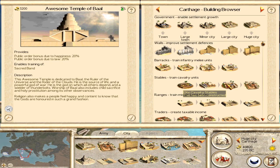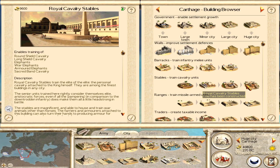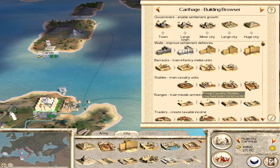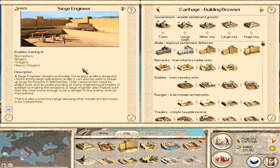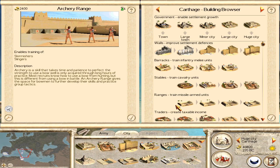Stables are definitely a strength of the Carthaginians. Right from minor city level you can get yourself elephants, and that is going to make a big difference in the early game if you know how to use them. Moving forward they're never a waste of money because as you get stronger elephants you're in an even better position. The Sacred Band cavalry are pretty solid as well. So you want to build up all of your cavalry buildings — the stables are very strong indeed. The ranges though are less useful, frankly. Obviously you do want siege equipment in the long term — onagers, heavy onagers are always nice. But early on you're not really going to be building much of these because you have the elephants to act as siege equipment, and because you don't have archers you're not desperately getting these guys out.